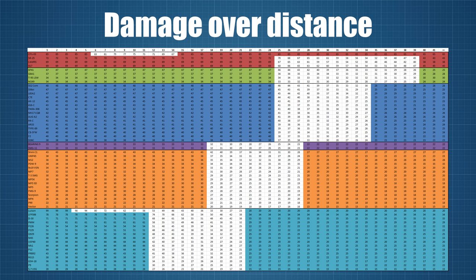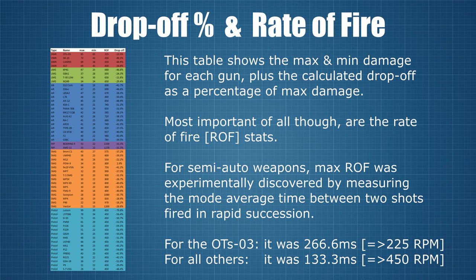The real reason I created this table is as a stepping stone to more valuable information. The next table shows all the weapons in their respective groups with maximum and minimum damage stats, rates of fire and total drop-off as a percentage of max damage. The general rule of thumb is that the more powerful a gun is, the greater the relative power reduction at distance, although there are exceptions — such as the OTS-03 which is powerful up close and keeps most of its power even beyond 40m. The rate of fire numbers are mostly taken straight from the operator customisation menu in the game, but for pistols and semi-auto rifles I had to establish the number via in-game testing.